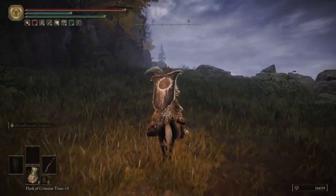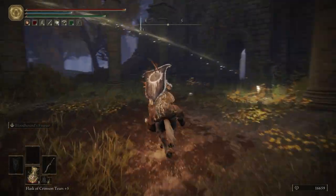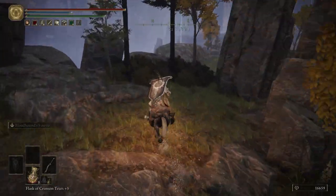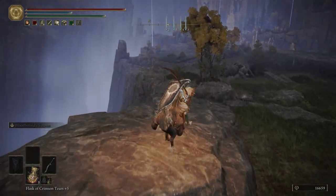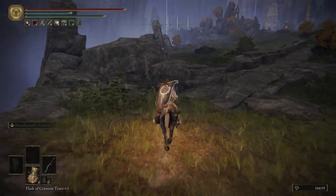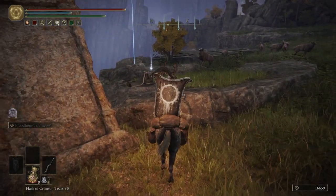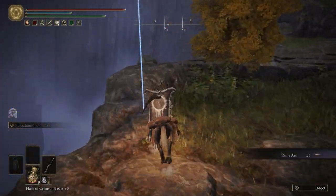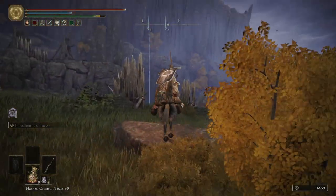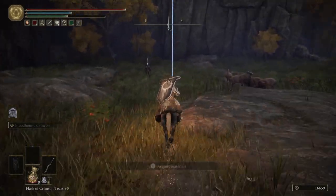We're going to hop on Torrent and backtrack back up to the Grace. We're going to hug the side of this cliff because there are going to be several trebuchets throwing boulders at us. You want to be very careful — they won't start throwing them at us just yet, but as soon as we start heading east-southeast, that's when they're going to throw them at us. Right here, we're going to pick up a Ruin Arc. What I like to do is run as fast as I can on Torrent and stay right here by these Palisades — it helps block the boulders and gives you a chance to get by without being hit.